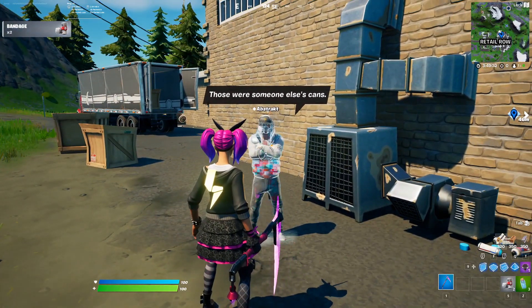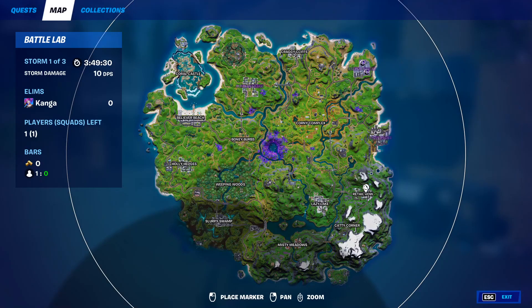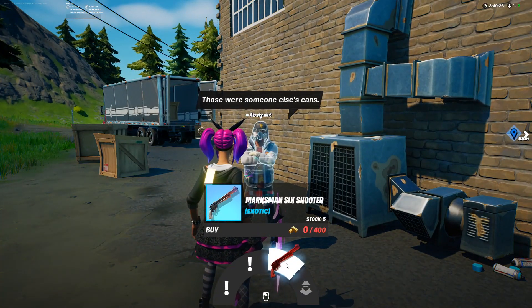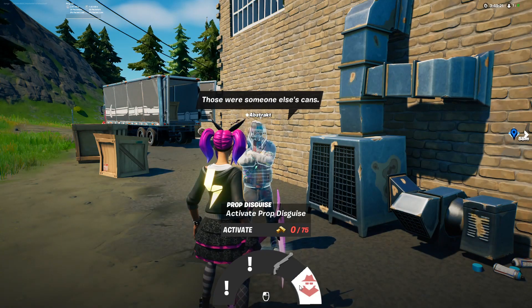NPC number 1 is Abstrakt. He is found at the top of Retail Row, and from him you can get two different quests, you can buy the Marksman 6 Shooter exotic weapon, and you can also activate a prop disguise.